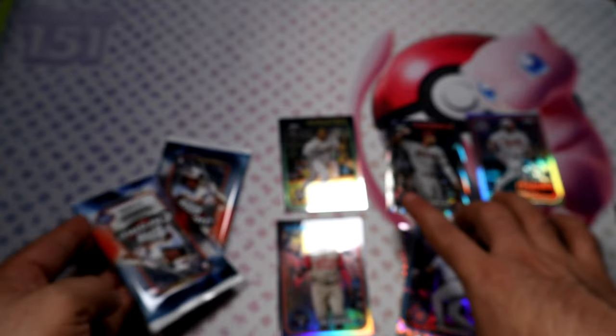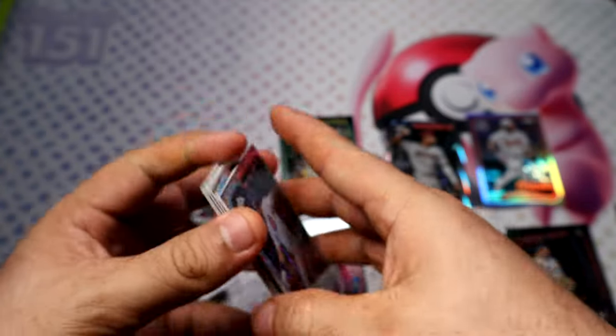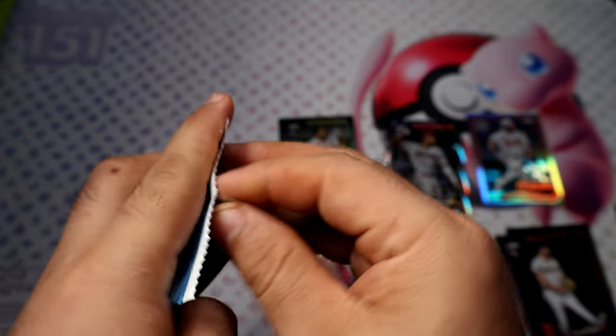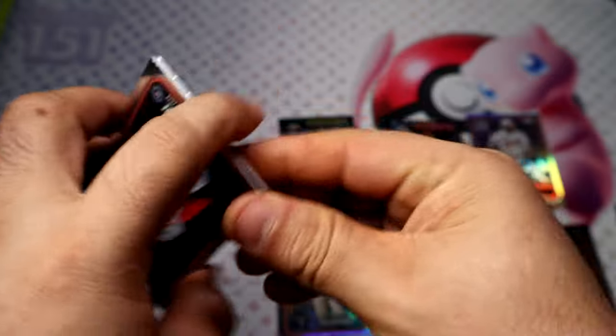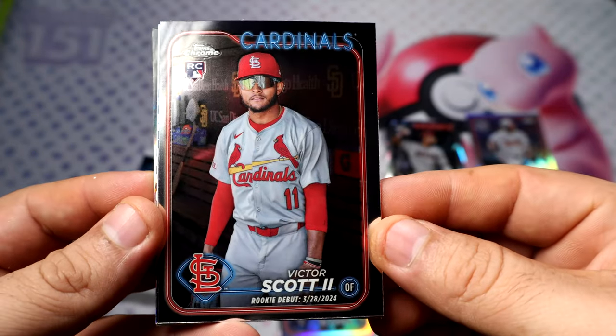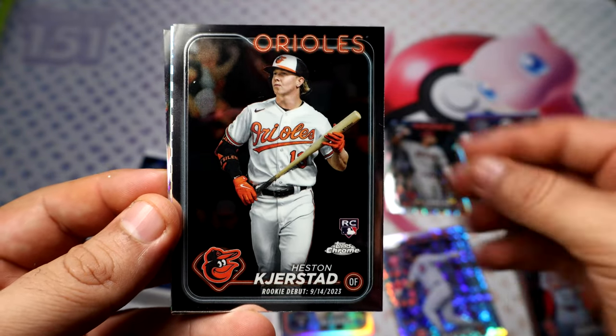Alright, so how many extractors do we have already? Six. And we have three packs left — one of these two packs might have two and the others might have one each. Let's cut the second base rookie. So far, guys, I think we picked the wrong mega box.